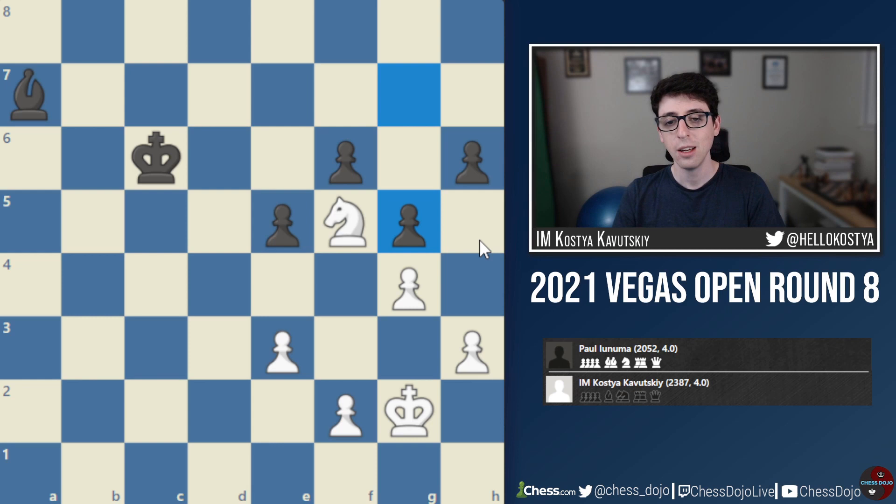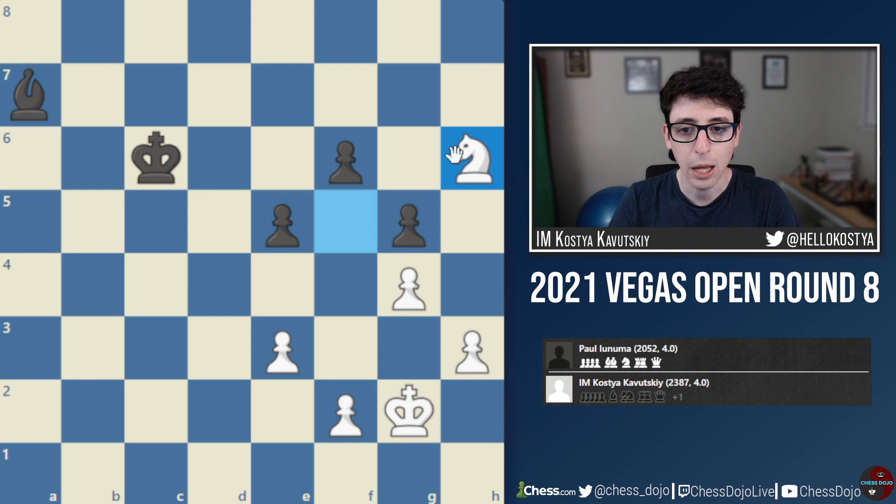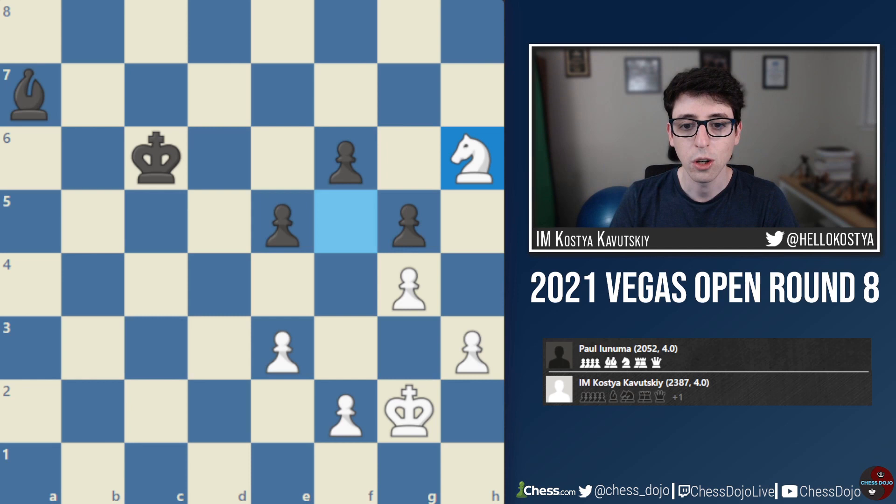I decide to start with a7, which is also good enough, forcing Bxa7, Nd6 check, Kc6, and then I played Nf5 here. My first thought was that I should go Ne8 — this is kind of the original idea — but my opponent's king is a little bit closer. I'm again winning one of these pawns, and after something like g6, Nxf6, this should be a winning endgame for white. At the last second I realized I can also play Nf5, and then if g6 I have Ne7 check and I take the g6 pawn — thinking the two lines are basically the same, I decide to go Nf5.